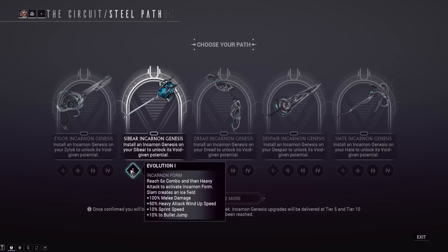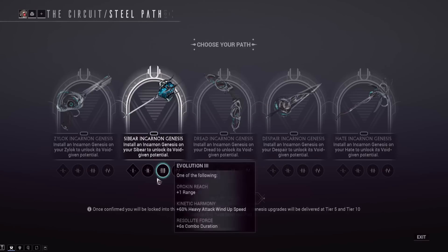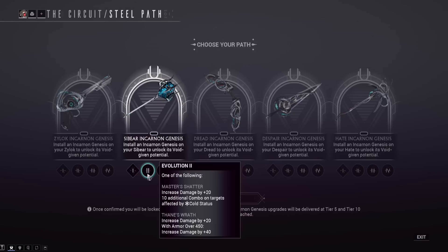For the Sybeer, you reach a 6x combo and heavy attack to activate incarnon mode. Slams create an ice field — I hope it does more than the Fear Axe incarnon, which did almost no damage. Additionally in incarnon mode, you get increased melee damage by 100%, 50% heavy attack wind-up speed, 10% sprint speed, and 10% bullet jump. Good mobility increases there, and it looks really cool in the picture — kind of like a Sauron mace from Lord of the Rings.